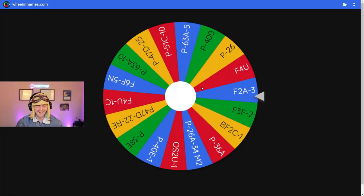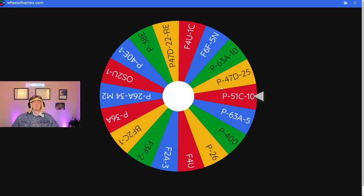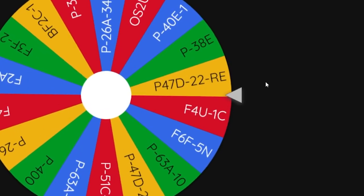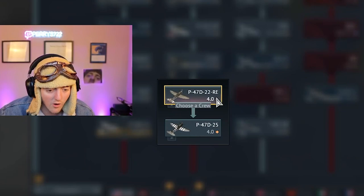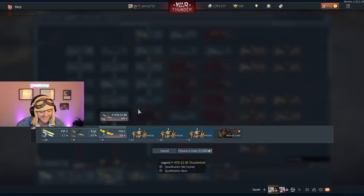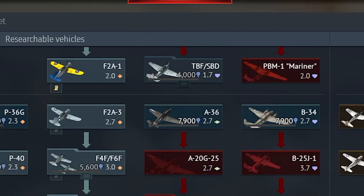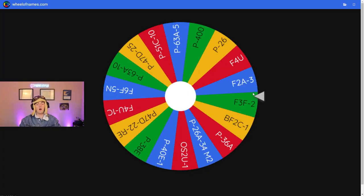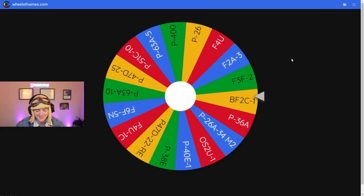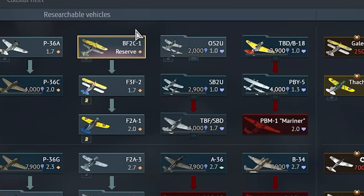Okay, here we go — next one. No stinkers, no stinkers, come on, please give me something good. Oh, I like it! I don't even think you have it. This is a good one — a P47 22 RE. It's after the P51, so I don't know what you want to do. Can I do the A36? Yeah, that's fine. Oh, I forgot to remove it. Going with a PF2C1 — I think this one's a stinker. Oh, it's a stinker!